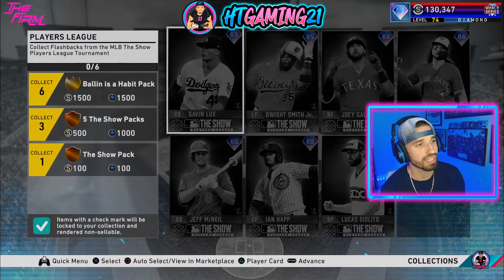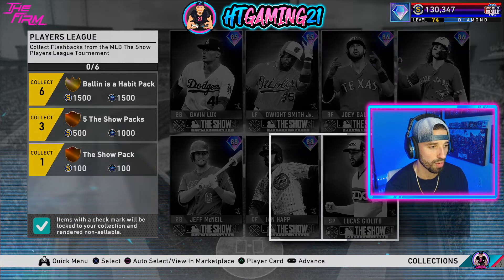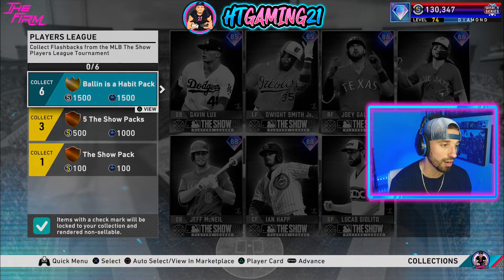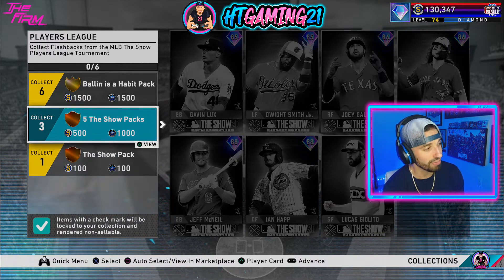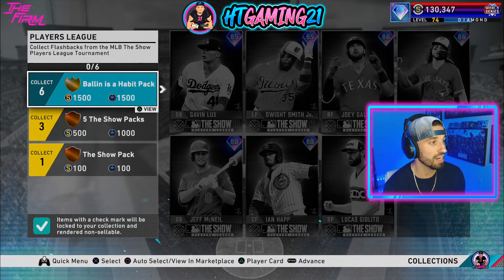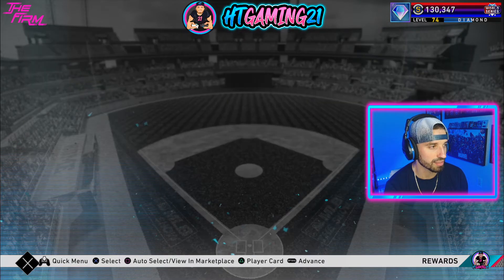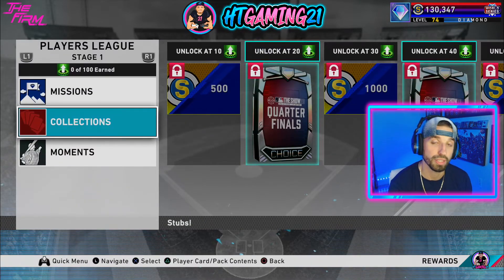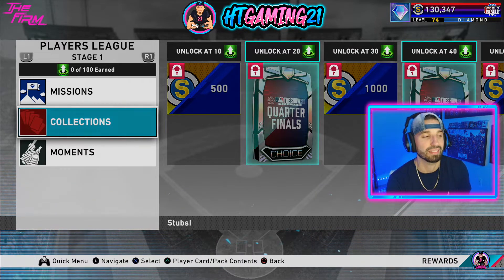If you go to collections, you would have to collect every single player you can acquire from this program to get the 40 points it gives you. However, if you collect them all, you earn a Show pack for collecting one; if you collect three, you get five Show packs, 500 stubs, and 1,000 XP; and if you collect all of them, you get a Balling is a Habit pack, 1,500 stubs, and 1,500 XP. Now it's time to show you every single card you're able to get, and I'm going to tell you which ones I think you should go for — assuming you're not going to collect all six.